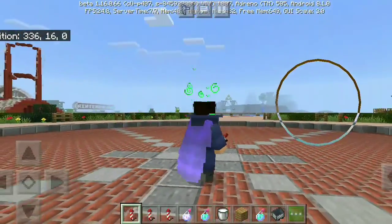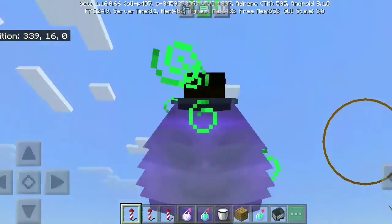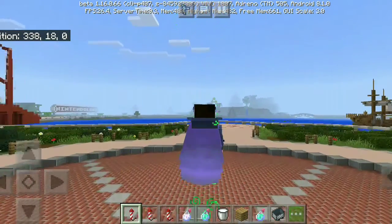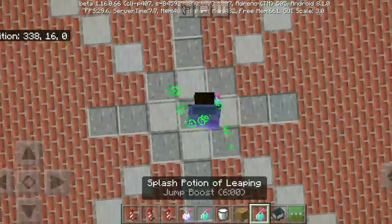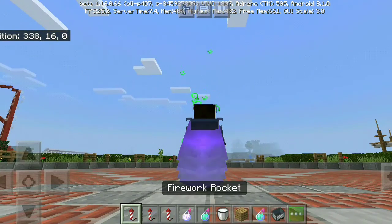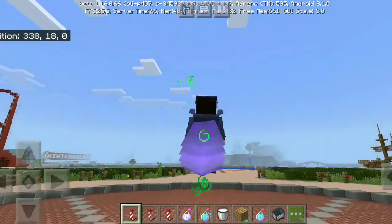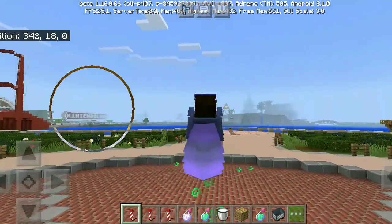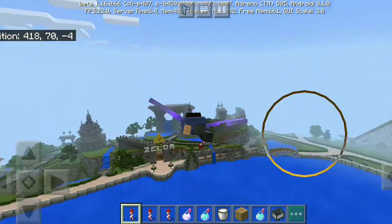Now we are gonna jump and activate the elytra — did you see it? Press the jump button in the middle of your jump. In creative mode, by pressing jump frequently you will go into fly mode, so be aware. That's how you do it.